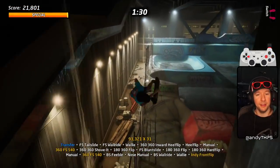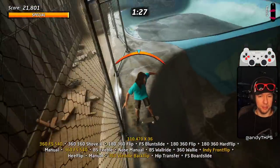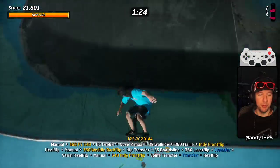Side jump to this barrier — lines us up nice and easy for that big wally. The big spine transfer to grind, manual to flat, to complete one lap.